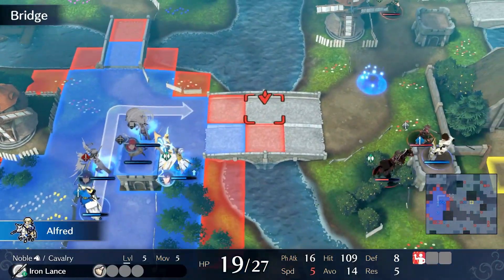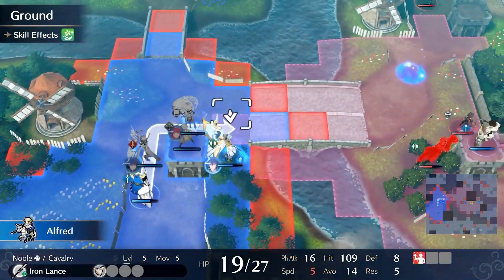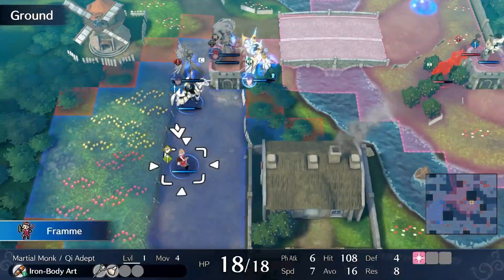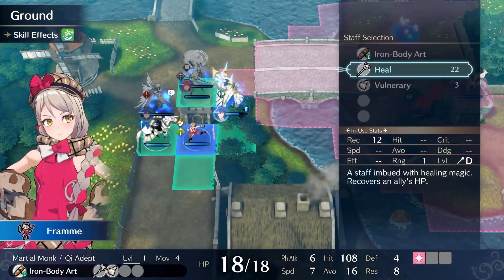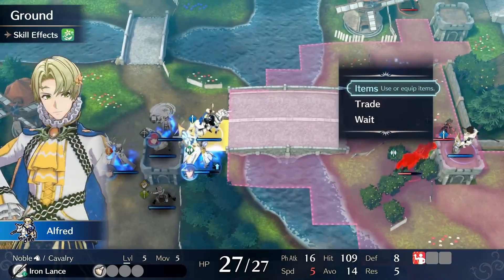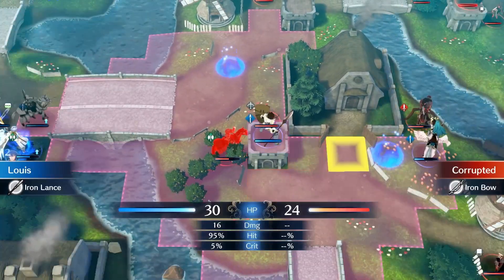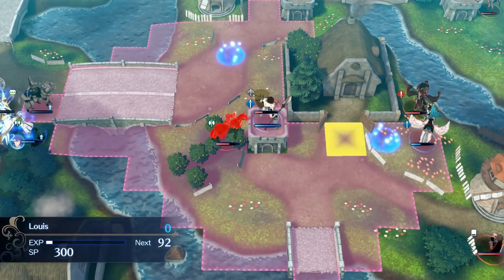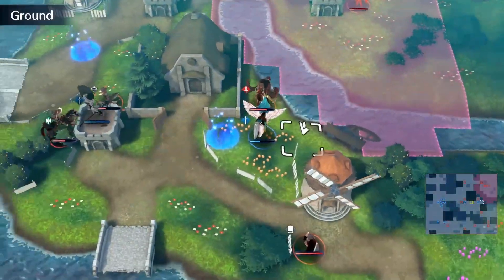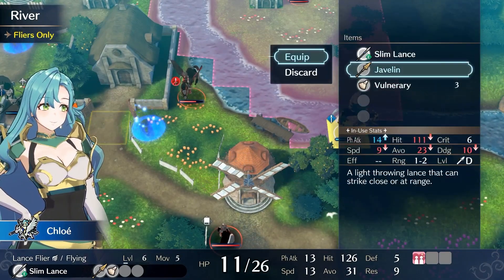Alfred is going to be here to bait the enemies over there, just to make sure that Louis does not get blocked. If the enemies prevent him from crossing those forests or to the north side of the fort, there's going to be a mage that comes and obliterates him. And I don't collect that village — it only gives 3,000 gold or something, which honestly isn't that much. It's not worth it because it gives up that fort positioning.